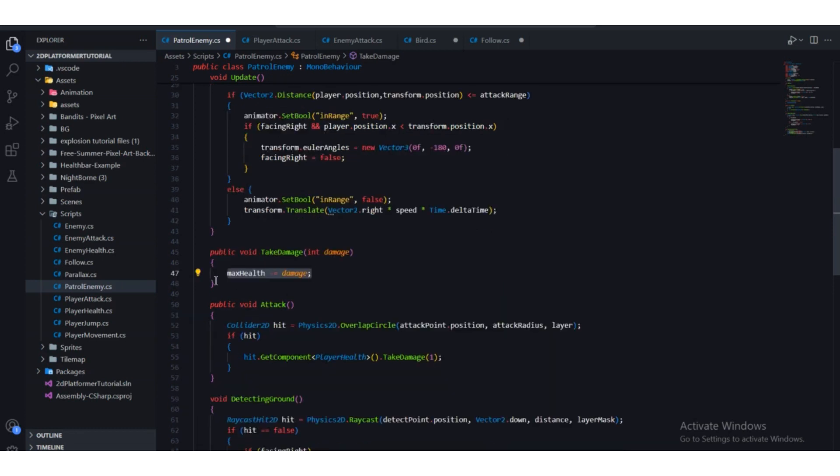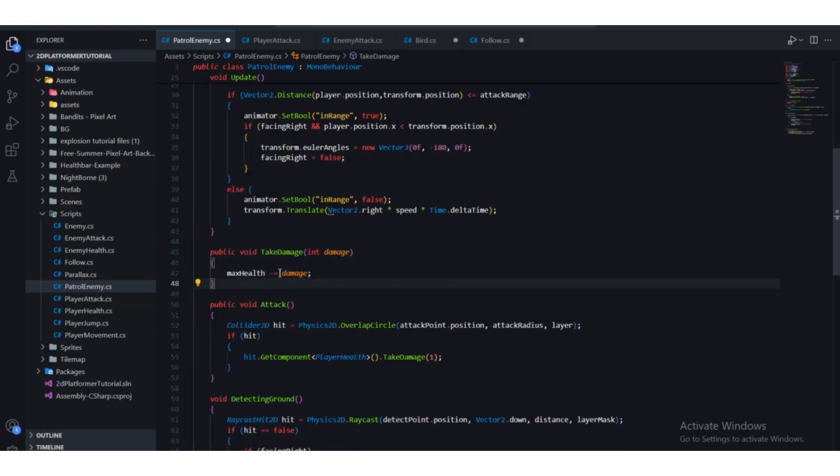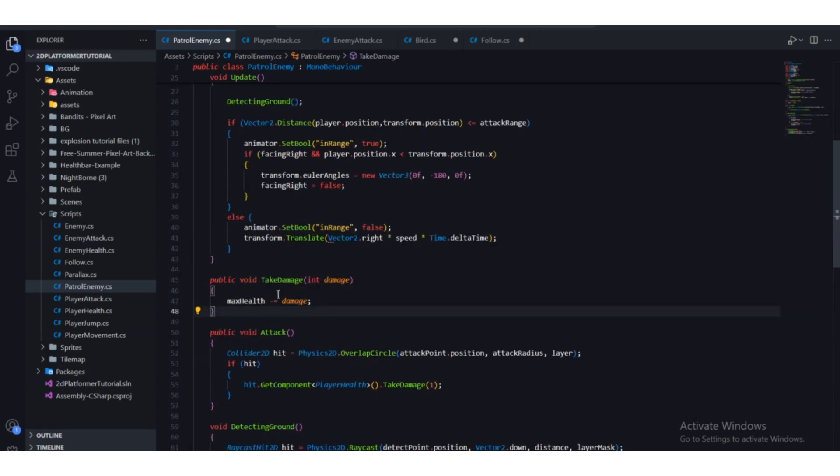If we call TakeDamage a fifth time, one minus one equals zero. But if we call it a sixth time, zero minus one equals minus one — a negative value. So we need to restrict that and check if maxHealth is already zero before subtracting.